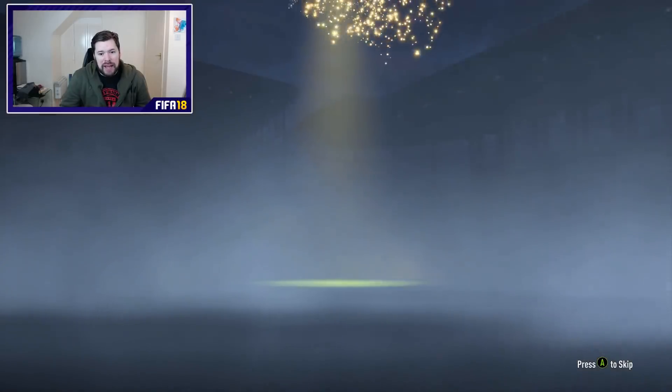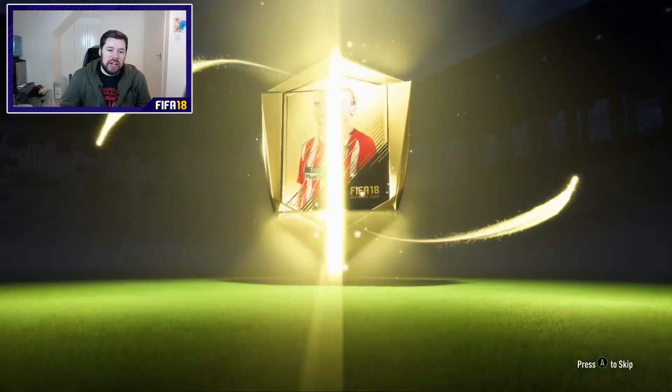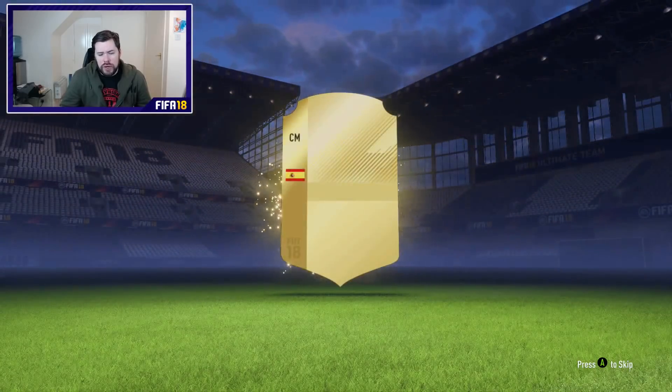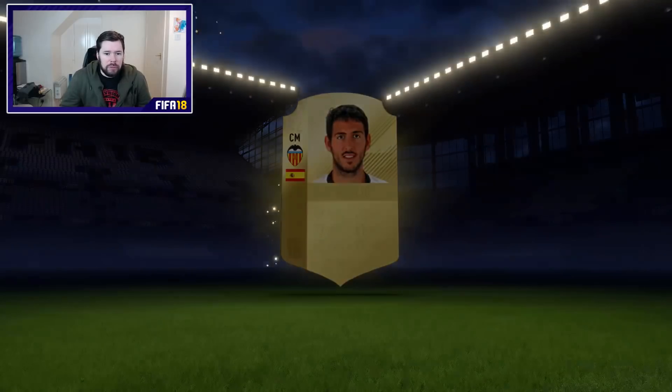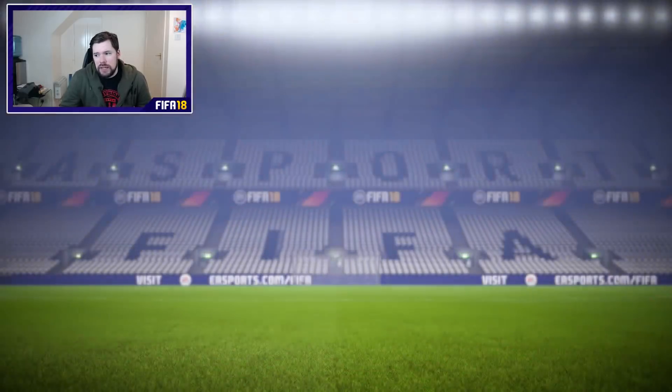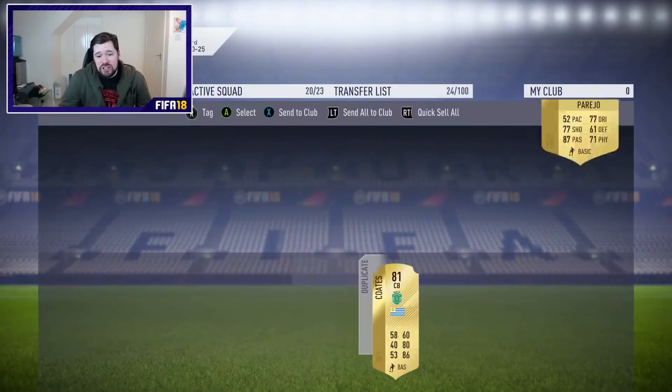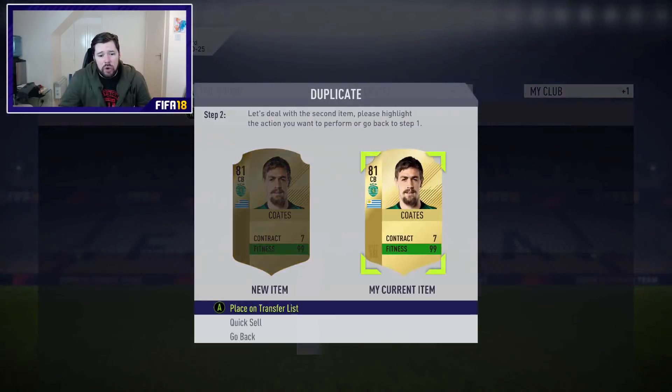The next 81-plus two rare gold player pack — no shine, too bad. We've got three boards so far. An 84 and two 83s. Oh, Pareto — not bad. We also got an 83 in the 84 pack too. We've got a summer card and two goalkeepers, which does suck a little bit.